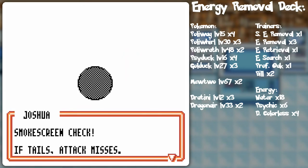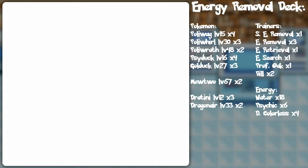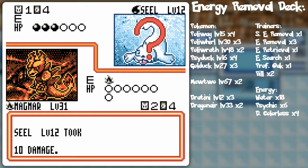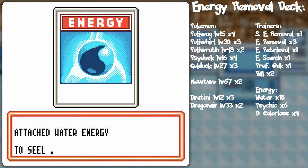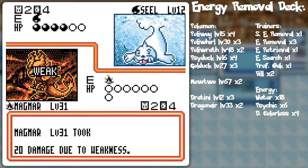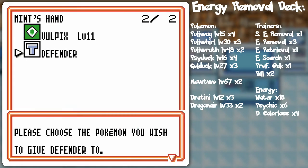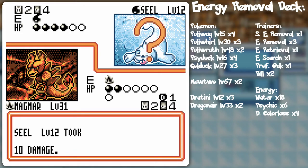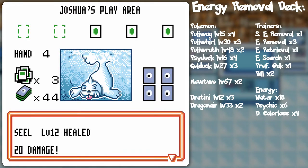Energy removal is always nice to have on hand. Even if the opponent has a bunch of stuff established, it's always good to maximize the turn-offsetting potential, even if it's not immediately impactful. He's putting all his eggs in one basket with that Seal. He finally got one through, but if I get a fire energy I could just outright knock out the Seal. I'll use Defender just to make sure Magmar isn't taking too much damage.